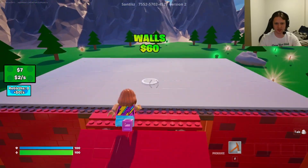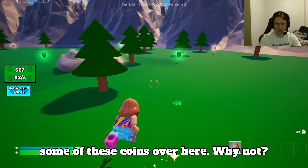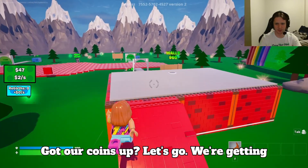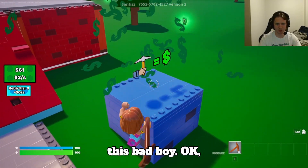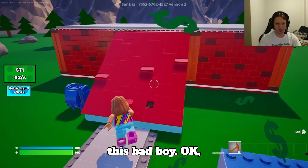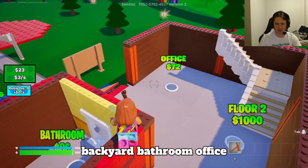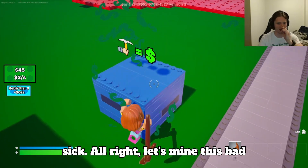Alright, let's buy floor one. Got our floors. Perfect. Let's collect some of these coins over here. Got our coins up. Let's go — we're getting money now. We're gonna keep mining this bad boy. Let's get walls.